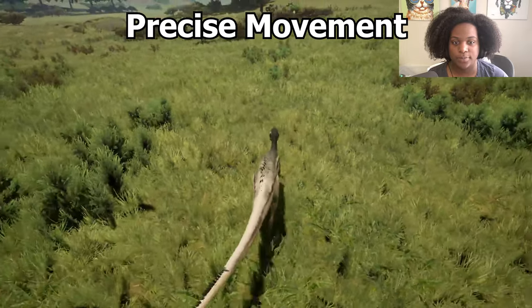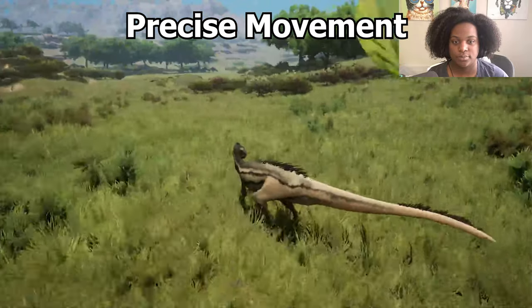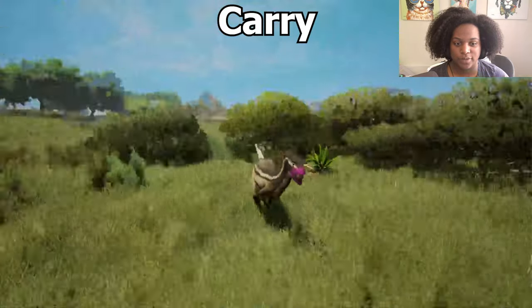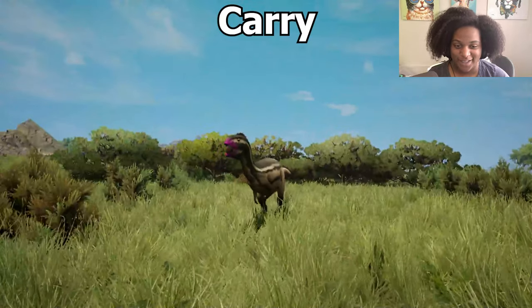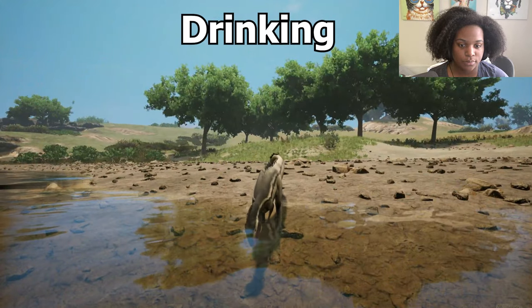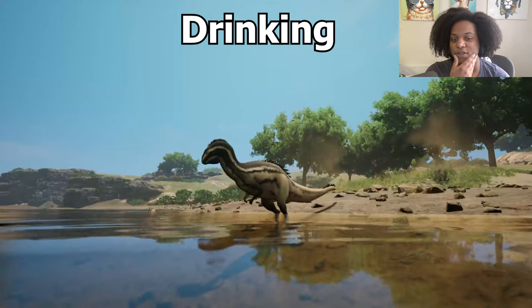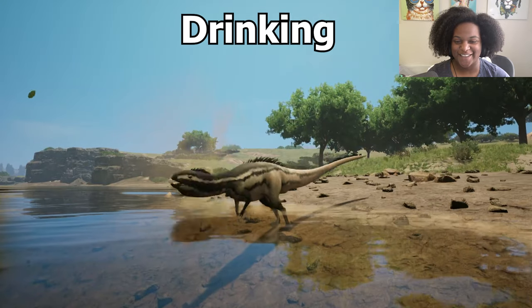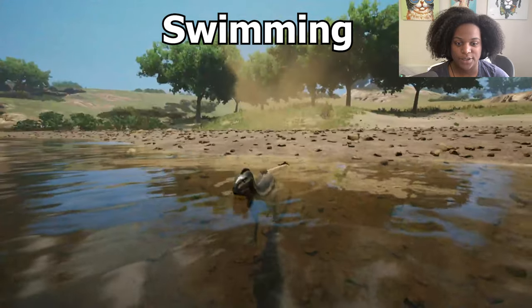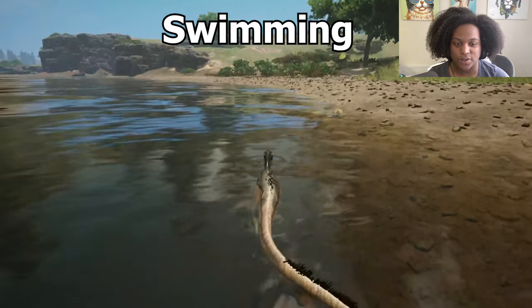Here's our precise movement — our turn in place is super fast. Here's our backup, our left, our right. Here's our pickup and our carry — they made it really tiny, wow. Then we drop that — it got really big. Here's our drink animation — you sit deep in the water, I washed all the juice off. Look around — wow, that makes sense, this guy's gotta look out. Then we have our swim animation — not bad, pretty slow as it should be.